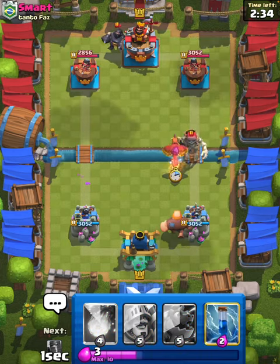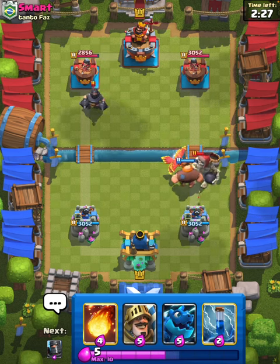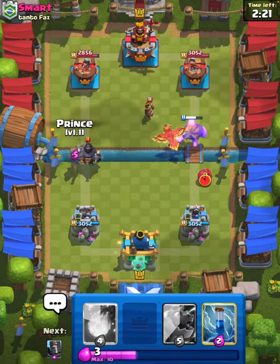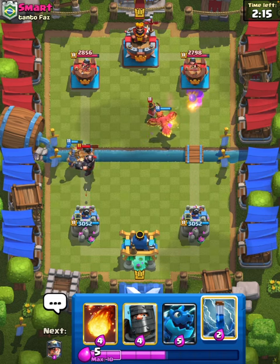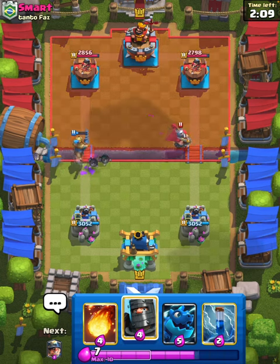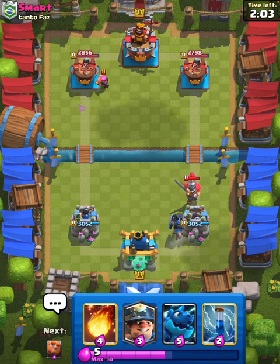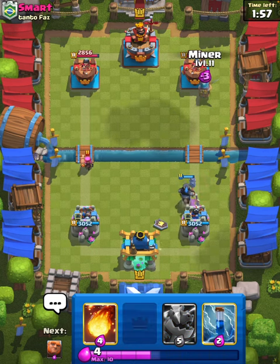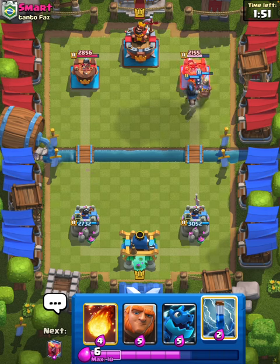Wow, he's going to go in with a Mega Knight. I'm just going to Phoenix here for now. Hopefully we take the Giant Skeleton out pretty quickly. I will have to use Prince here. I could have Zapped on that little Prince, but I'm just going to let it go. I will Dark Prince for the Guardian. And I'm going to Miner to distract that Dark Prince, and he has nothing for it.